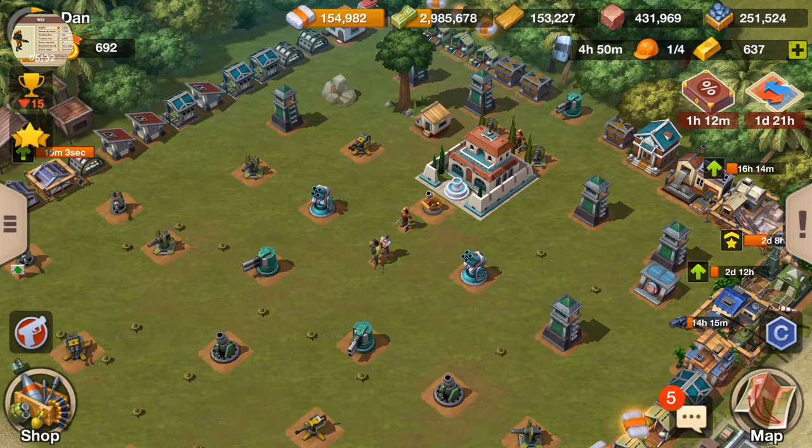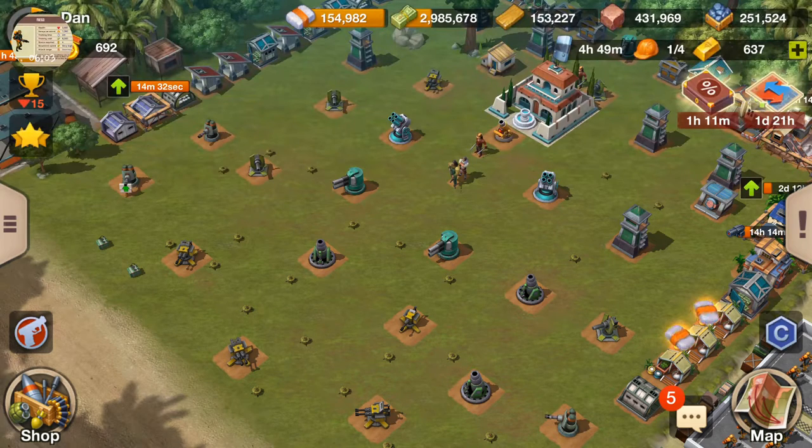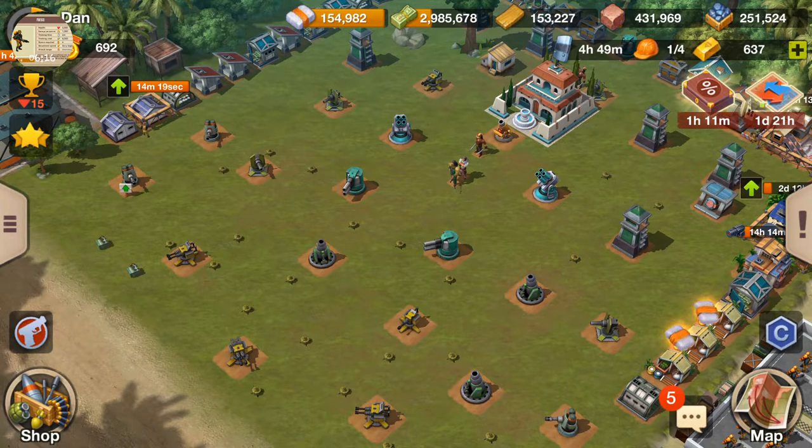Just remember that you're setting up your base for people who are lower level than you, because you're on somebody lower than you's map — they're always looking to beat you. You're not trying to beat somebody four levels higher than you; you're looking to defend against someone at your level or a couple levels lower. Keep that in mind. In the end we all still get beat — it's just the nature of the game — but keep upgrading your Sicarios and major weapons and you'll see the defenses you want.